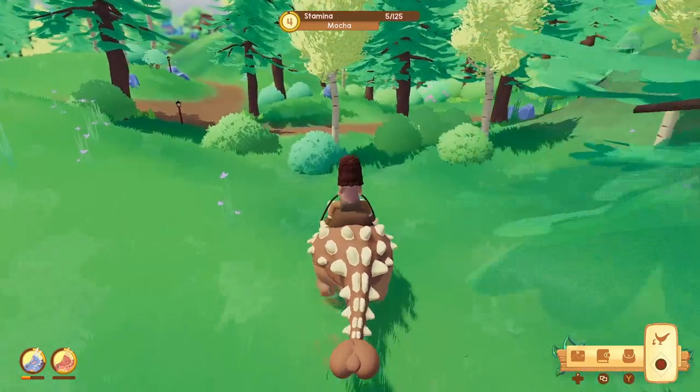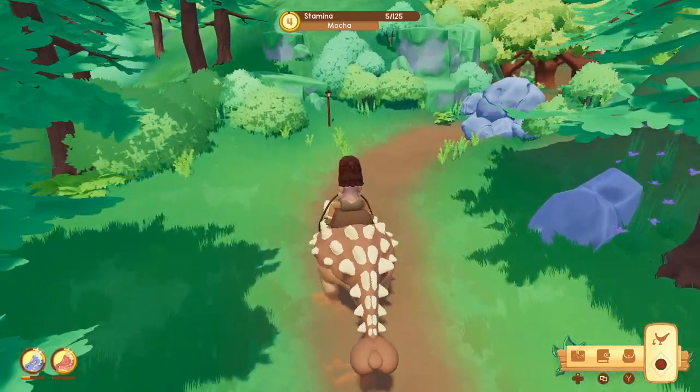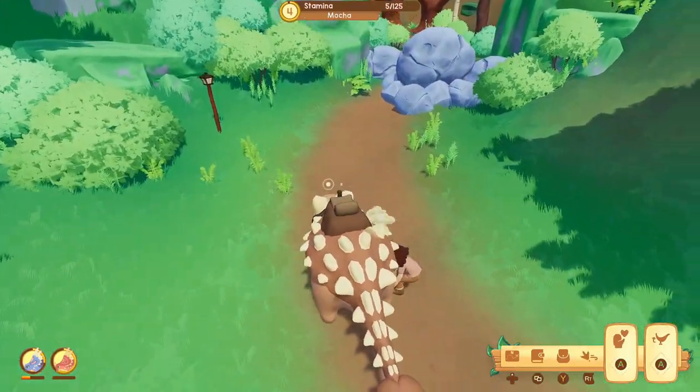We have been making our way around the valley, destroying the boulders blocking the way to the Pachis, and destroying the boulders blocking the way to the Triceratopses.